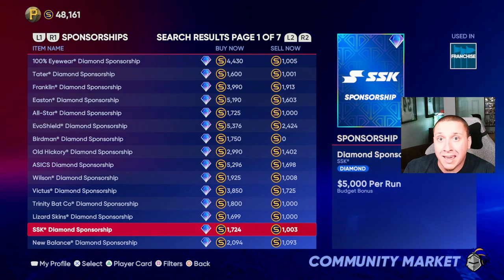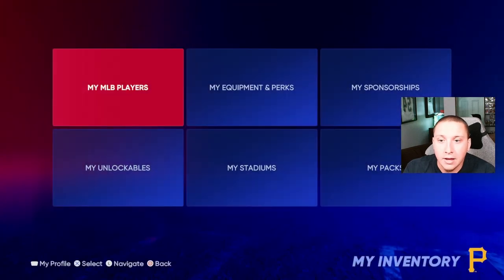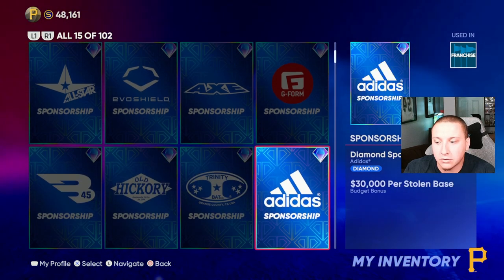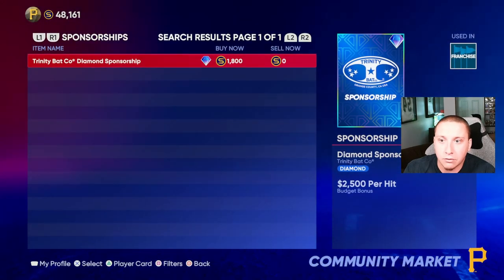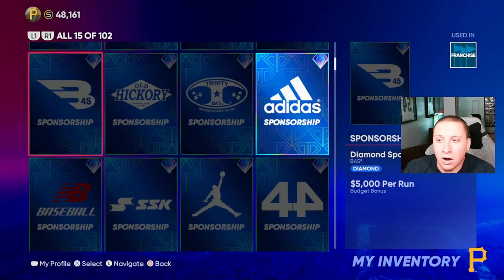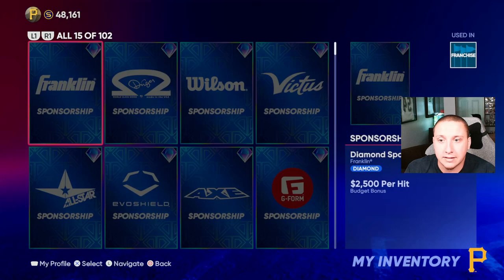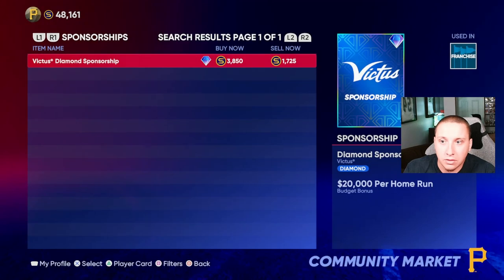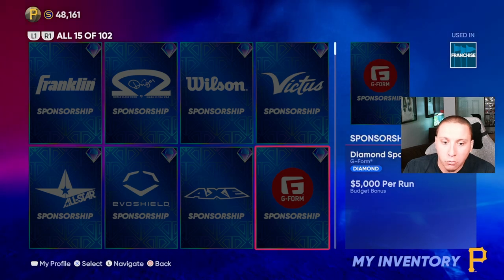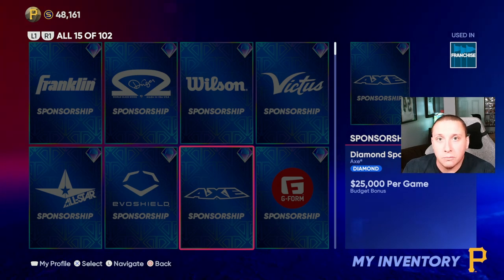The market sets prices based on which sponsorships are truly more valuable, so you can compare everything in the diamond category. An even better way to compare them is by going to your inventory, then going to your sponsorships — from there you can see them all next to each other. You can click on each one to view it in the market and check the price. For example, you might find a double play one worth 19.25 and a home run one worth 38.50, letting you compare them easily.